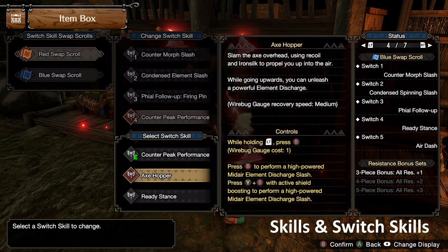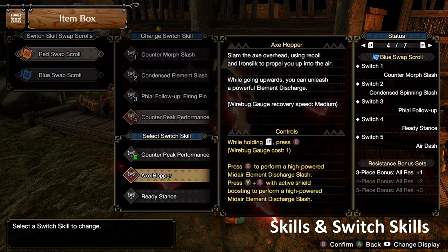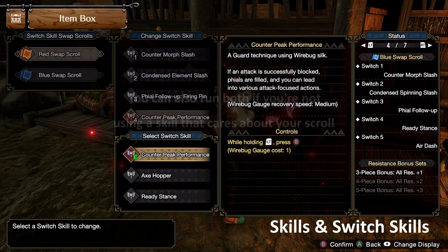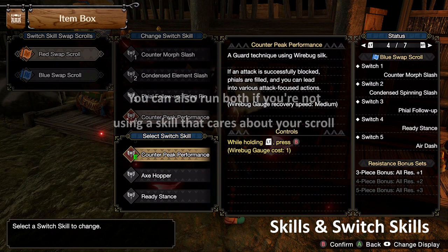Axe Hopper is definitely an option — this is the only one where you have a real choice. But if you're just learning and you really want your gameplay to be smooth and consistent, I'd really recommend Counter Peak Performance. It's a great panic option, and when you're running Axe Hopper, you lose this panic option in a lot of scenarios. Something people say sometimes is that in multiplayer, Counter Peak Performance is less useful because the monster's maybe aiming for one of your teammates. Axe Hopper is also nice in multiplayer because you can aim it. I think that's kind of overrated — if you're playing well in multiplayer, you should be able to hit your SADs without relying on Axe Hopper. Counter Peak Performance is still super useful in multiplayer. Counter Peak Performance is definitely the more consistent option in my opinion.